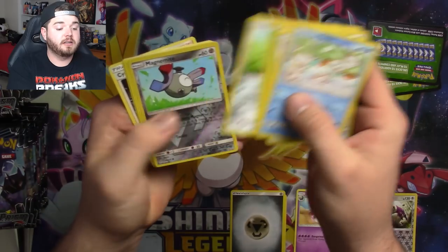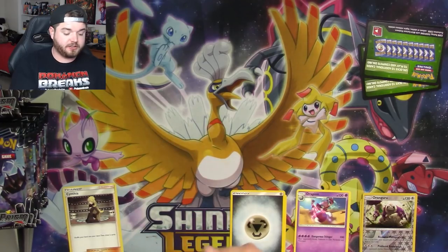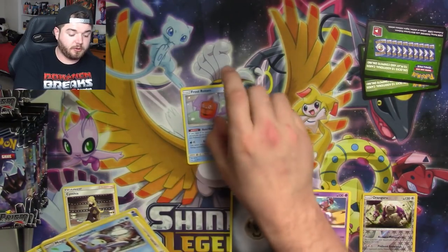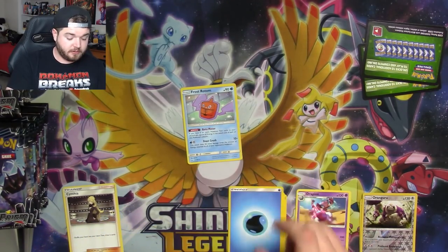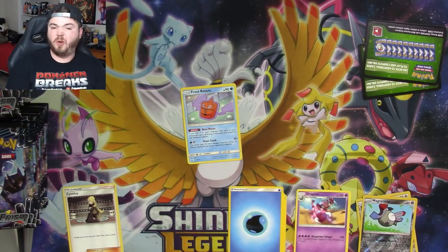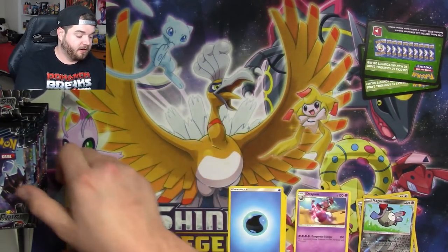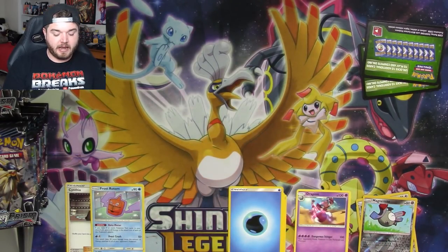We've got Magnemite. Oh, I see a Cynthia back there — I forgot about the Rotoms in this set. We've got to pull all of our Rotoms. Somebody watching that has no idea what I'm talking about is going to be like, 'What?' So we'll put the Rotoms down there and count all that out later.